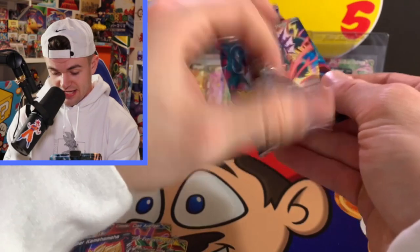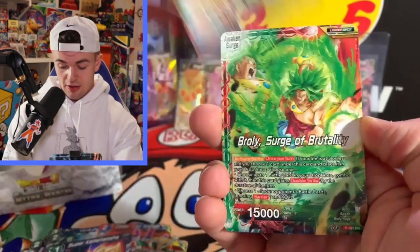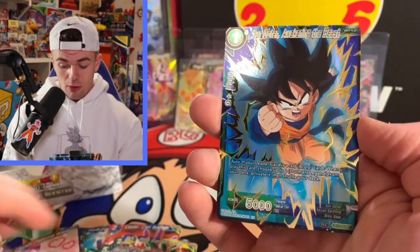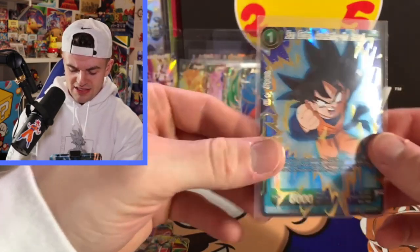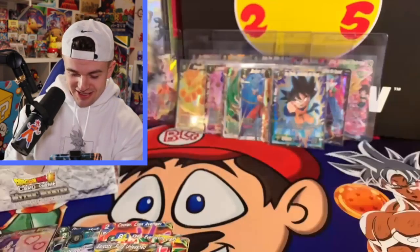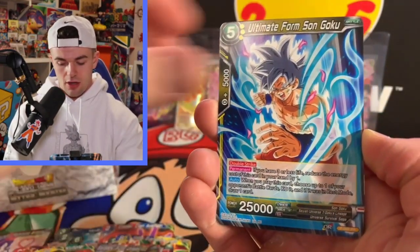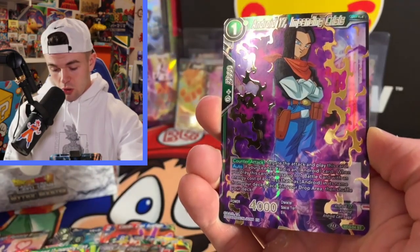Let's keep it rolling! Mythic Booster — waited so long for this set, just bless me. Come on, make it worth the wait baby, I know you want to bless me. Launch, Son Goku Ten Awakening the Beast — pretty sure I pulled that one as well. Every single pack has a foil, it's actually nuts. Come on baby — I'll take the Cell, I'll take the Vegeta, I'll take anything at this point!